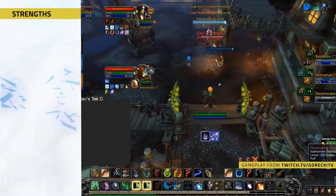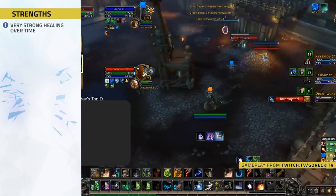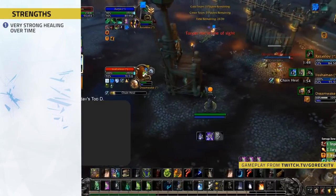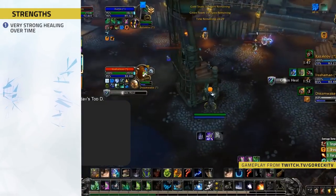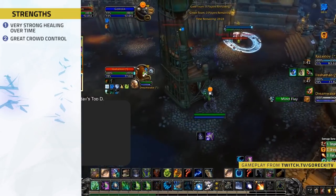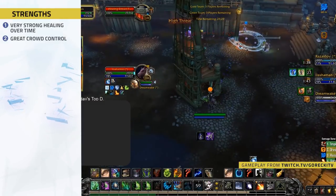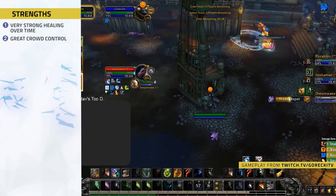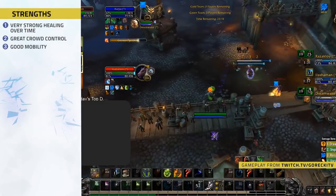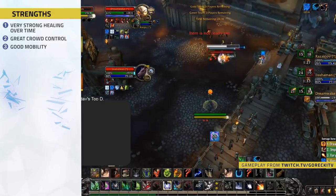Strengths: Number one — very strong healing over time. Restoration Druid has the most passive healing in the game, with HoT effects like Rejuvenation and Lifebloom doing the majority of their healing; you can often sit back and let them do a lot of the work. Number two — great crowd control. Restoration Druid has some of the strongest crowd control in-game for a healer, bringing Cyclone as well as a stun. If you enjoy a CC-based healer, this is definitely the pick for you.